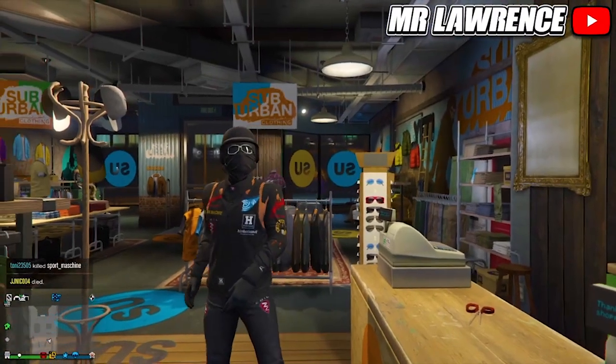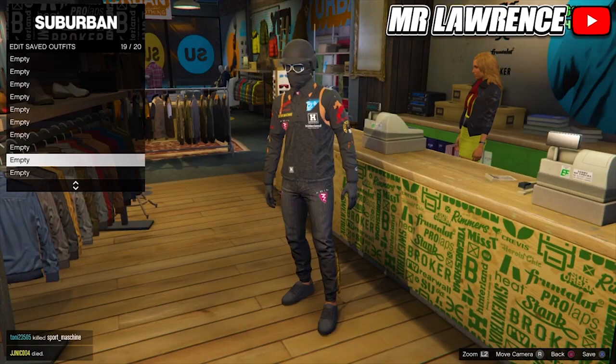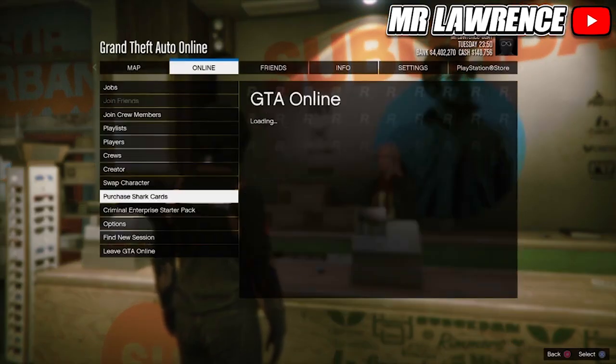First of all, this will delete all your outfits, so equip the outfit you want to keep. If you want to see how you can get this outfit, click the card in the top right corner. Now go to Options, Online, and Swap Character.